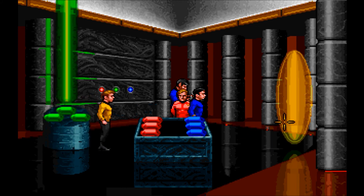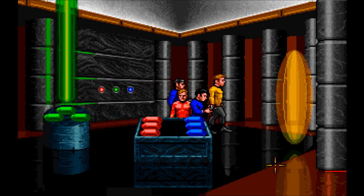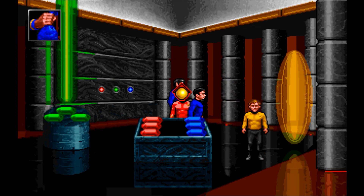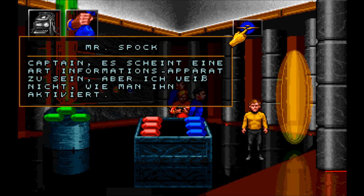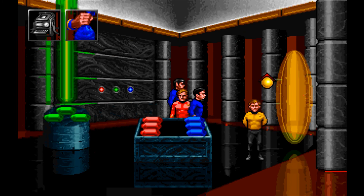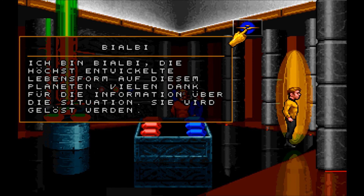Information. Captain, es scheint eine Art Informationsapparat zu sein, aber ich weiß nicht, wie man ihn aktiviert. Gib uns mal Informationen. Ich bin Biabli, die höchstentwickelte Lebensform auf diesem Planeten. Vielen Dank für die Information über die Situation. Sie wird gelöst werden.